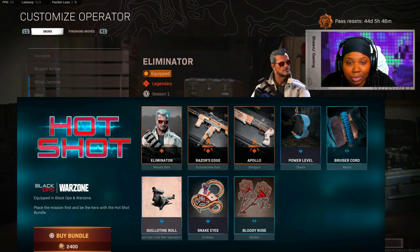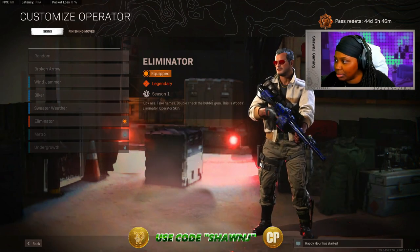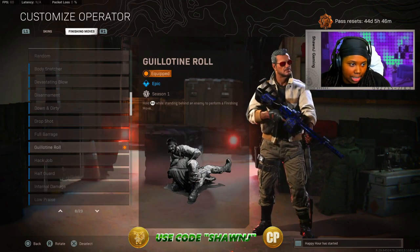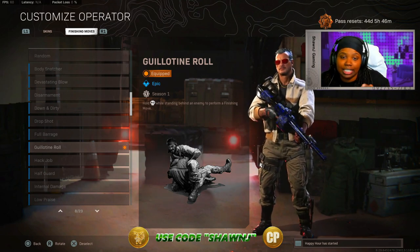It actually comes with this dope skin for Woods — you guys can see the full fit right here. Woods has some gray hair, and his new skin is called the Eliminator. His new finisher move is called the Guillotine Roll, so I'll be showcasing the standing finisher, the prone finisher, and the downed finisher move as well.